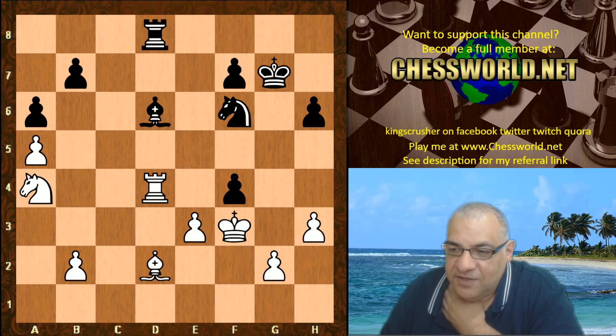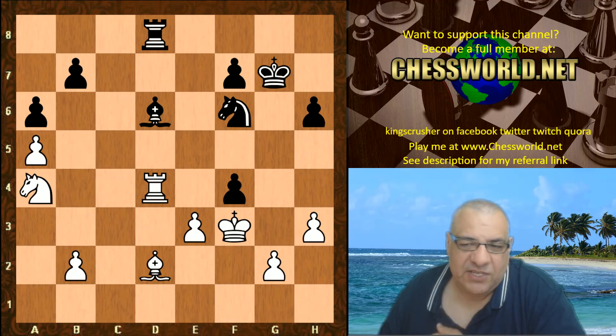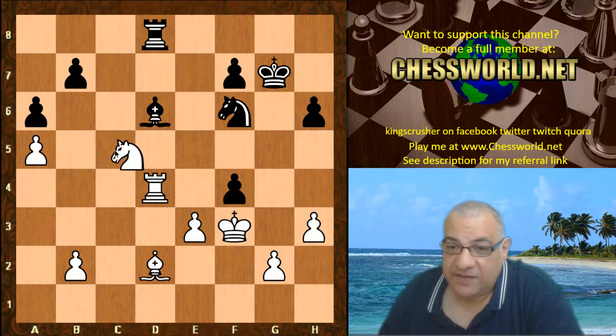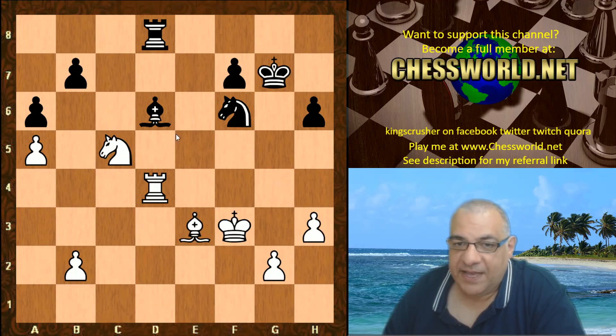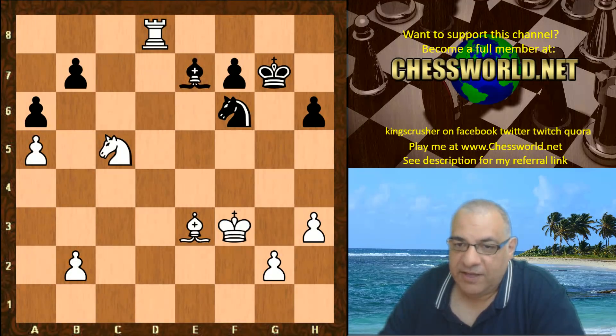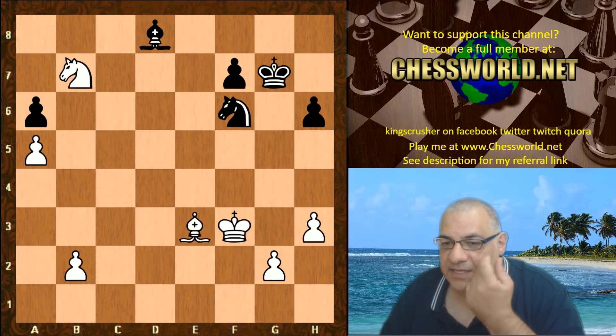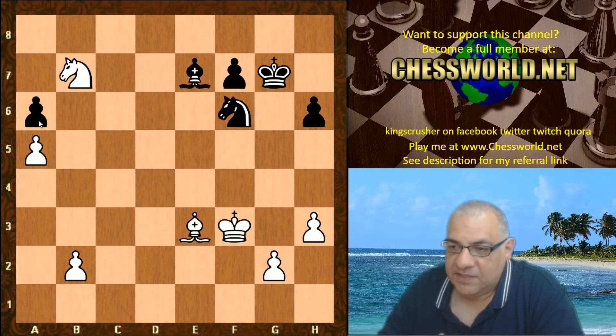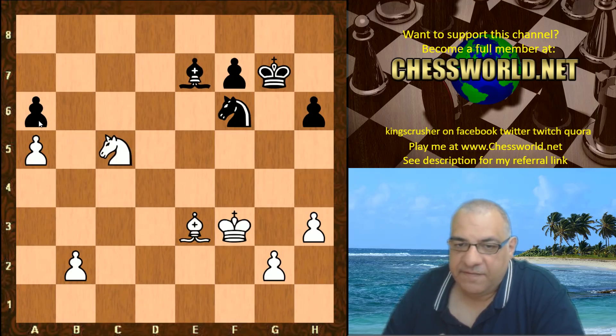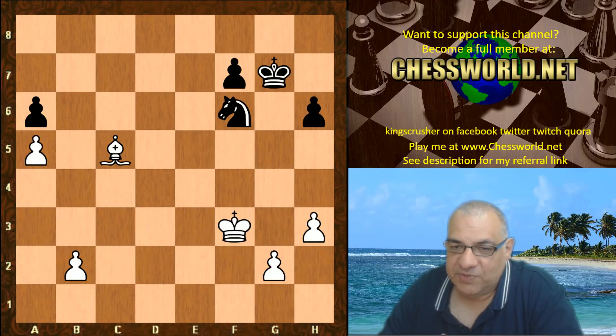Now another great move: Knight a4, wanting to use the c5 square to attack the pawns. Now g takes, and what does Leela play? White could just routinely recapture, but instead the nifty Knight c5 is played, offering a pawn - because Leela knows she's getting it back pretty soon. Bishop e7, with a big advantage. Look at this two-to-one pawn majority - very nice endgame judgment.